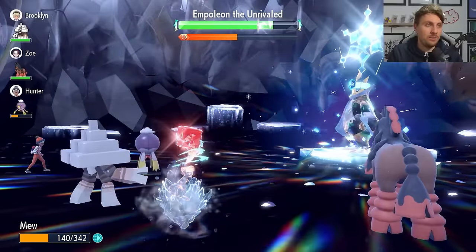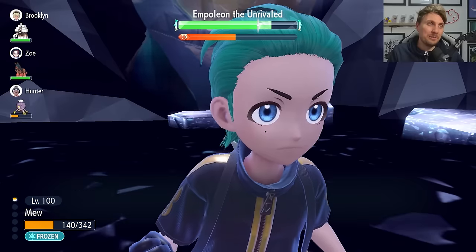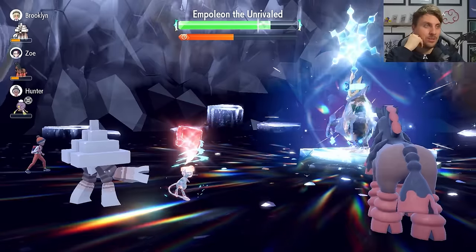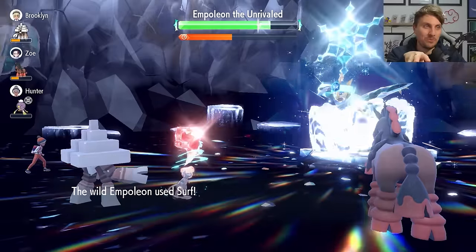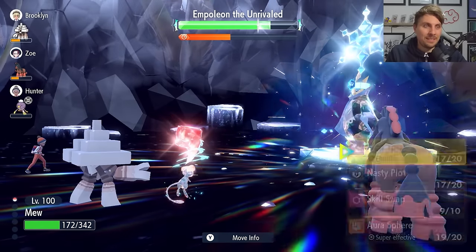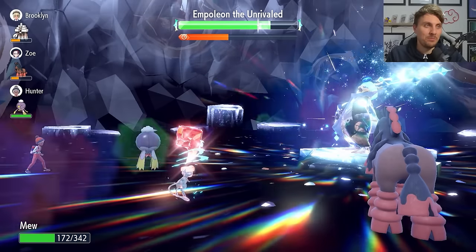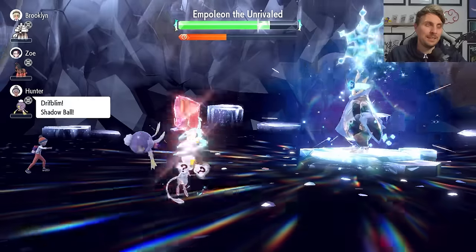Freeze is the biggest RNG factor in this raid — it can stop you in your tracks and risk a knockout. Use Heal Cheers if you get frozen. After breaking the shield around 50% HP, Empoleon nullifies stat drops on its side and our stat boosts. Spend a turn going for another Nasty Plot to get back to plus two, or go for plus four if you have room.